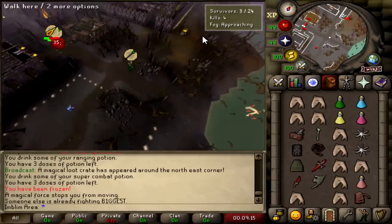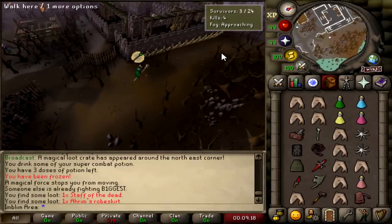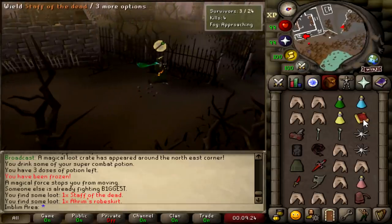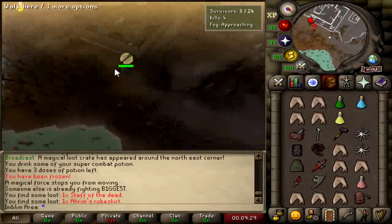Look how detailed this swamp area is. I've never looked at it normally, but it is pretty crazy. Let's take a look around the map while we wait for some fights. Oh, there's a chest right there. We got our hands on an Eldritch now. We're running into the fog — maybe not a great idea, but yeah.